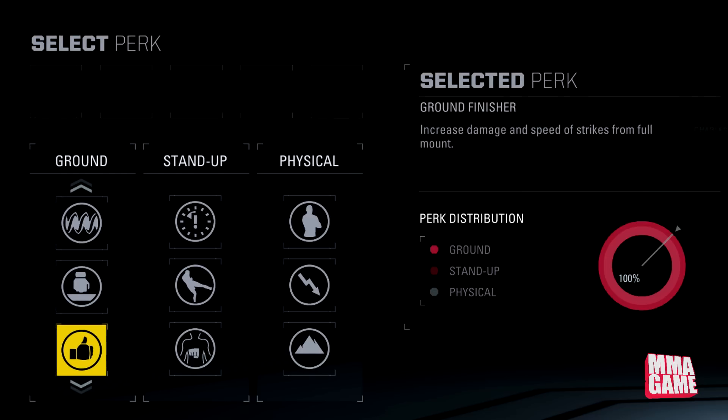Moving on, we have Ground Finisher — increases damage and speed of strikes from full mount. Oh, this is going to be brutal. So if you're trying to take people to mount and finish them from there, this is what you want. The Ground Finisher is the one for you.